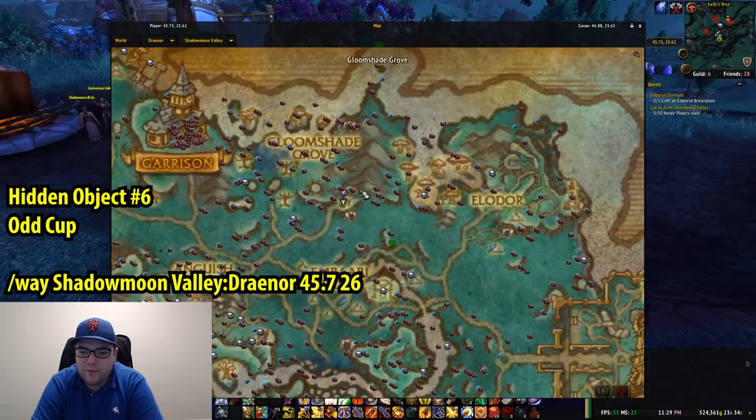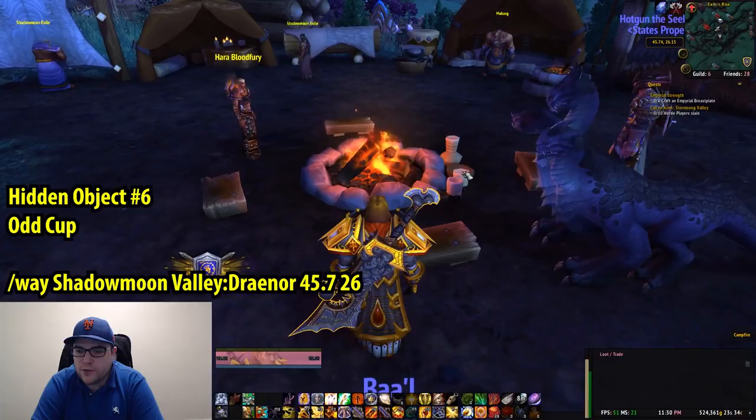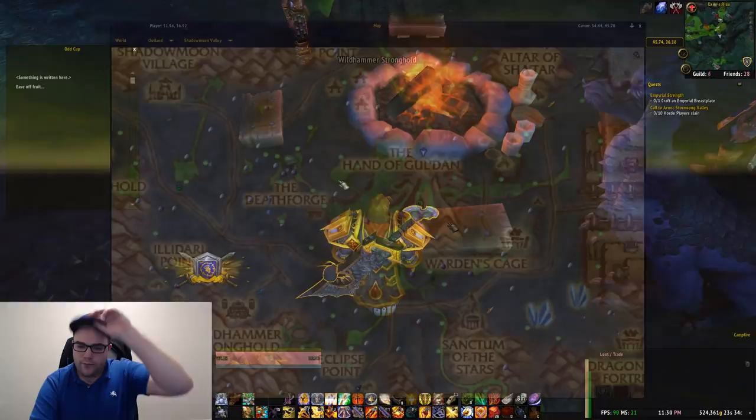The next place we need to go is Shadow Moon Valley in Draenor, so not too far. Coordinates 45.7, 26, and the item we need is an Odd Cup. It's near this campfire here, towards the right, with a bunch of other cups.